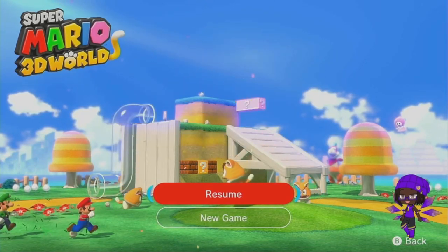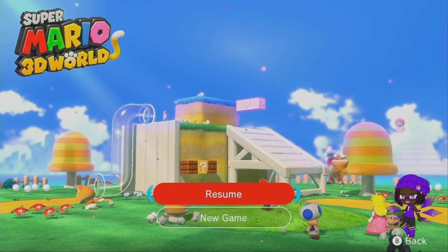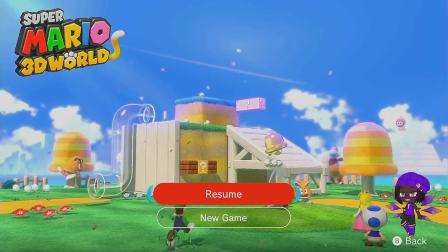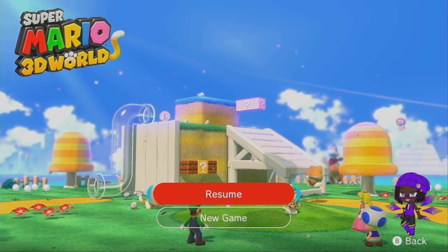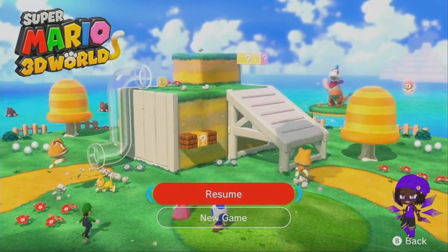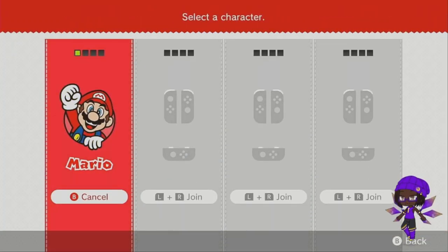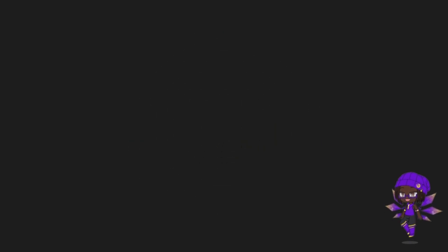Hello everybody, how's it going? Puru here, back again for another episode of Super Mario 3D World. If you remember last time we were at Bowser's Castle and then we went to the desert area, and now we are going to continue on that journey and rescue the desert fairy.